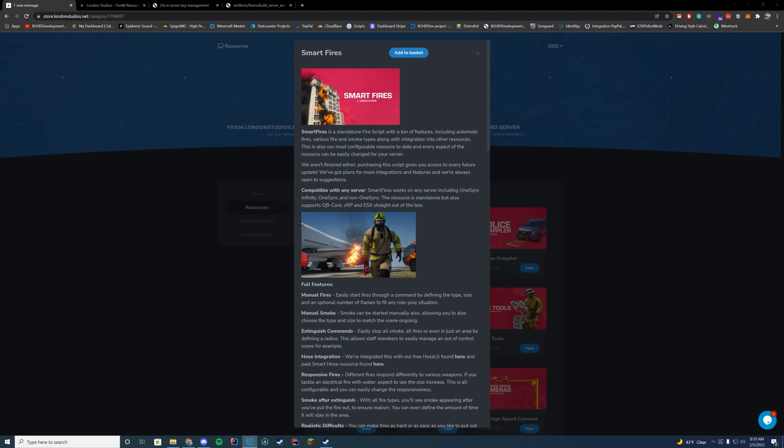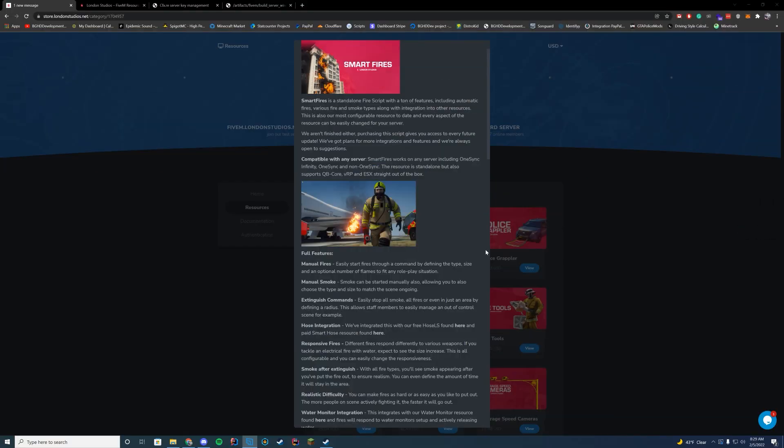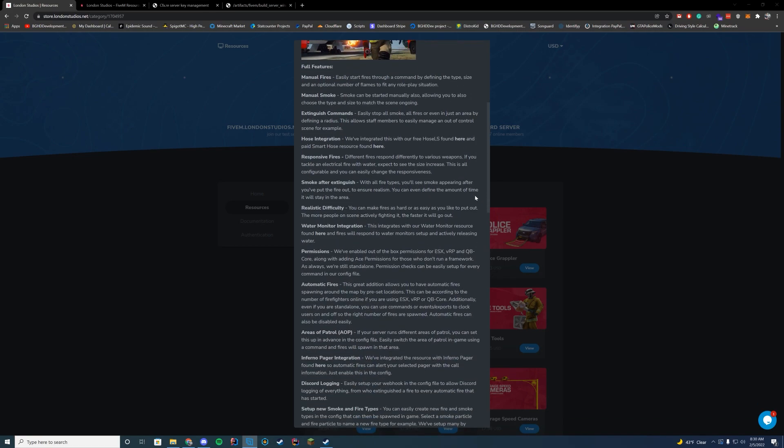Let's go through some of the features. First, it's OneSync compatible, so anybody using OneSync or non-OneSync it's going to work either way. It is standalone by default but it does support QB Core, VRP, and ESX out of the box, which is really good. So regardless of what framework you're using, you're probably going to have support for this. Let's go through some of the features and then I'll talk about requirements, how to purchase, Key Master usage, getting in game, the config files, and all that good stuff.